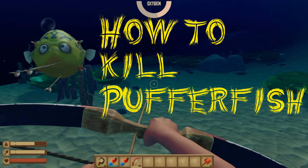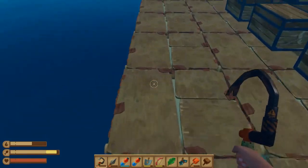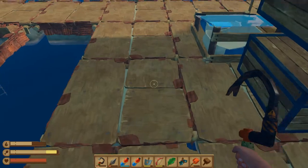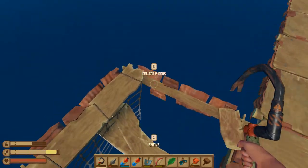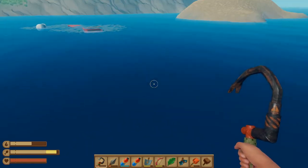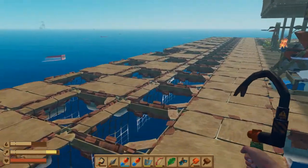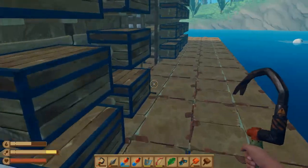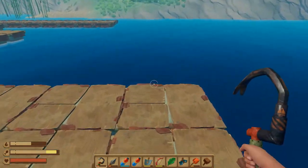Emily here, and I'm going to show you how to kill puffer fish. I'm going to show you how to find them, how not to kill them, and two different methods: a slow method and a fast method. First, how to find them is by that popping sound you hear. As you move around the raft, you can hear it gets softer and louder, so you can locate them that way. They are often around oil slicks, but they don't need an oil slick, and sometimes you'll see oil slicks that don't have puffer fish.